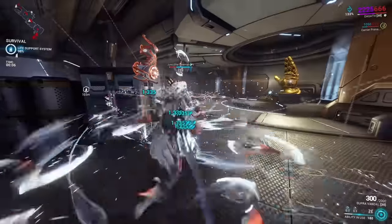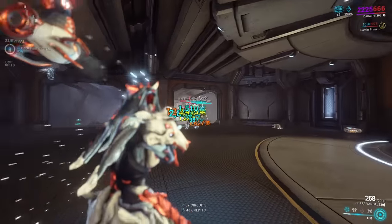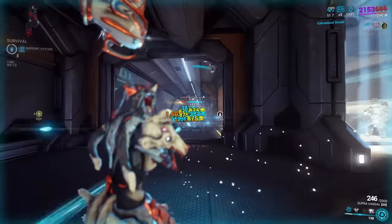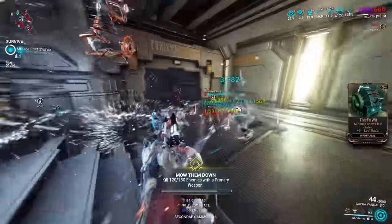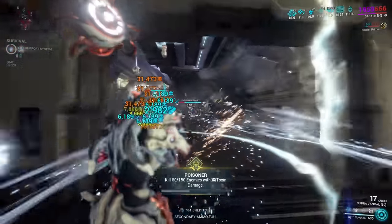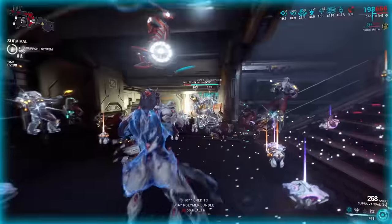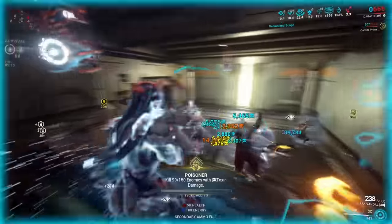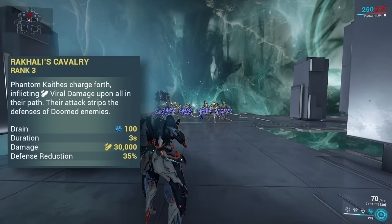This might sound like a great way to stay alive constantly, but I'd advise not getting killed too often, because the 25-second cooldown cannot be reduced, and during that time your crit buff won't be active either. Think of it more as a get-out-of-jail-free card in case you accidentally get nuked. Finally, let's look at the fourth skill, Rakhali's Cavalry.